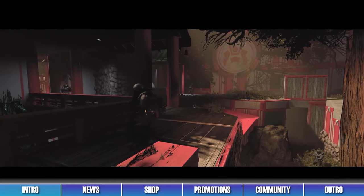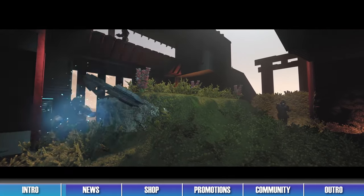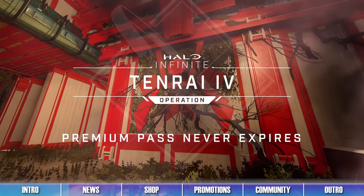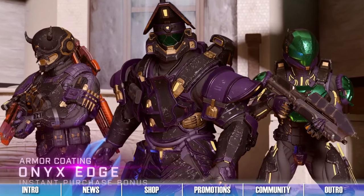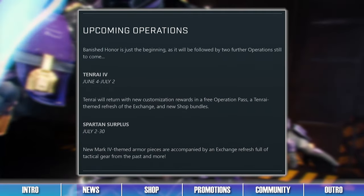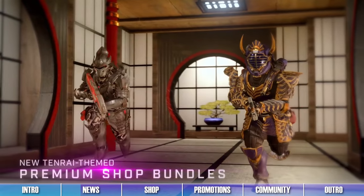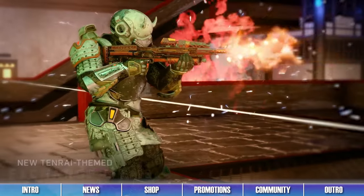The Tenrai 4 operation is live for its final week. There's still time for players to unlock Tenrai-themed rewards and Spartan points from this 20-tier free operation pass. Buying either of the premium pass options will also grant players the Onyx Edge armor coating and make it so the pass never expires. After this operation ends, the Spartan Surplus operation will begin, containing a pass with 20 tiers of free earnable rewards and Spartan points, along with premium options to make the pass last forever.